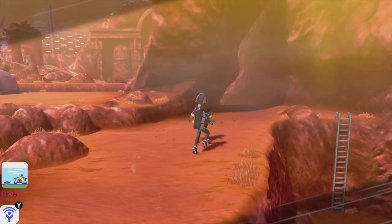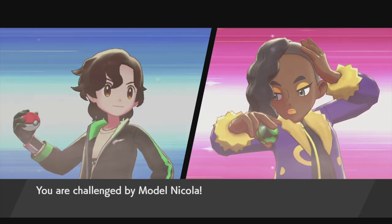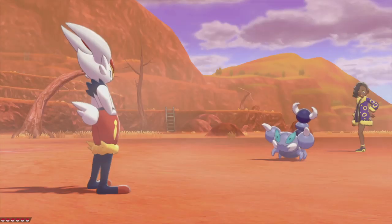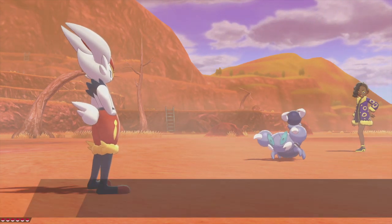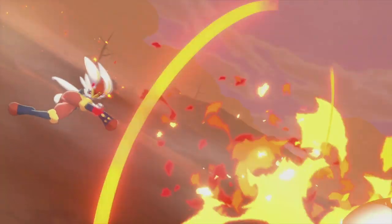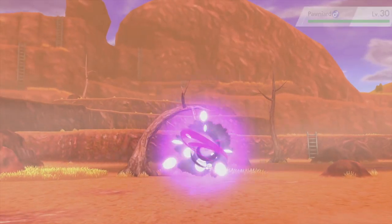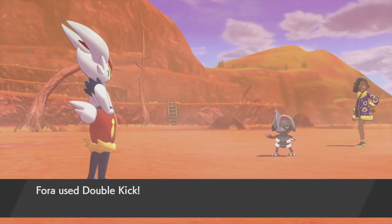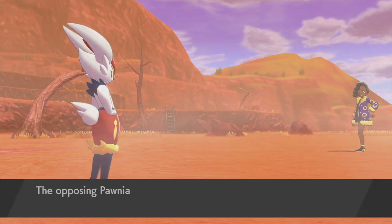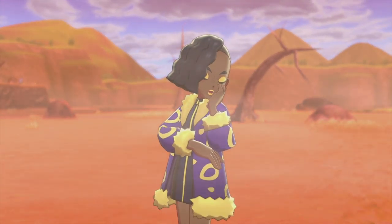Let's battle this trainer - 'A model who is also strong in battle, that's who I am.' Model Nicola! We're gonna use Phora and destroy this Skorupi with a Pyro Ball - it is Poison and Bug type. The model still has one more Pokemon - Ponyta again. Why is this Pokemon so common? We're gonna use Double Kick. Just imagine a Cinderace going 'hiya' right into Ponyta's face.